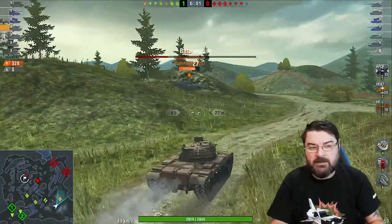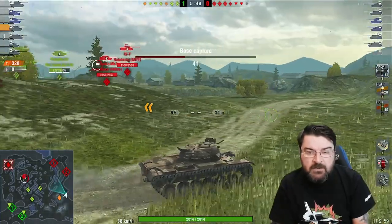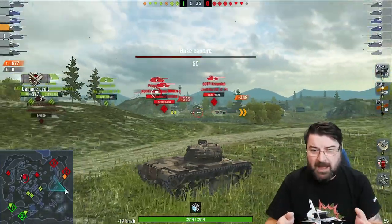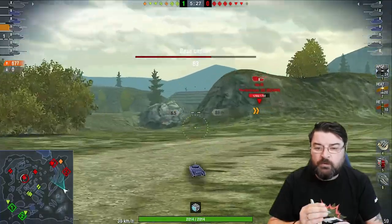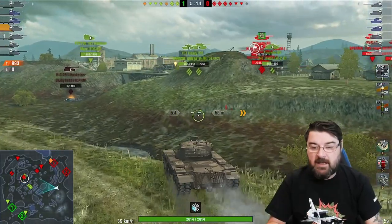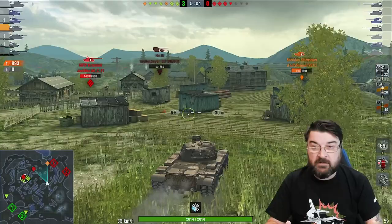I now anticipate their TDs are over where I showed you and the majority of their tanks are in the middle area. There's the Hoary — he's in a position where I thought he'd be. I push around this corner carefully because there is a Hoary there and a lot of heavies somewhere. There's the IS-7, there's the 60TP — we generally know where their tanks are. We put one into the 60TP and pull away. They've lost three tanks and the base is now defended — this is going to allow us to push heavily forwards.